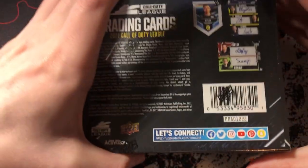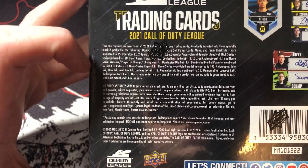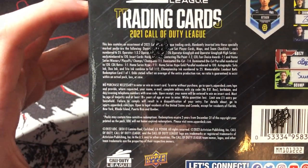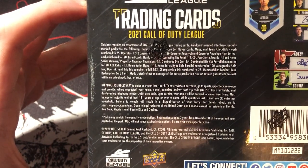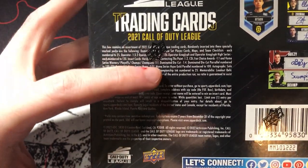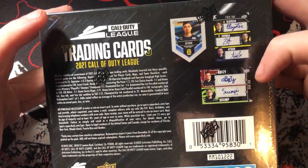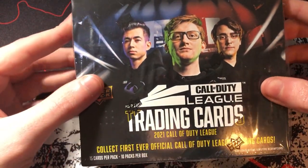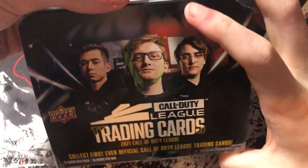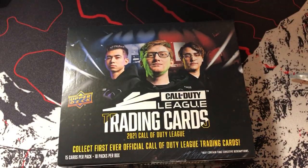It may contain time-sensitive redemptions, so there's a possibility you can pull a card you have to send in to get redeemed. You can look for cards numbered to 25, checklists, autos, fan choice awards, die cuts, and all different kinds of stuff. You can pull one-of-ones, triple autos, double autos — really cool stuff. I do collect cards — not super avidly — but I have some Pokémon, basketball, and soccer cards, so I know a thing or two about cards.